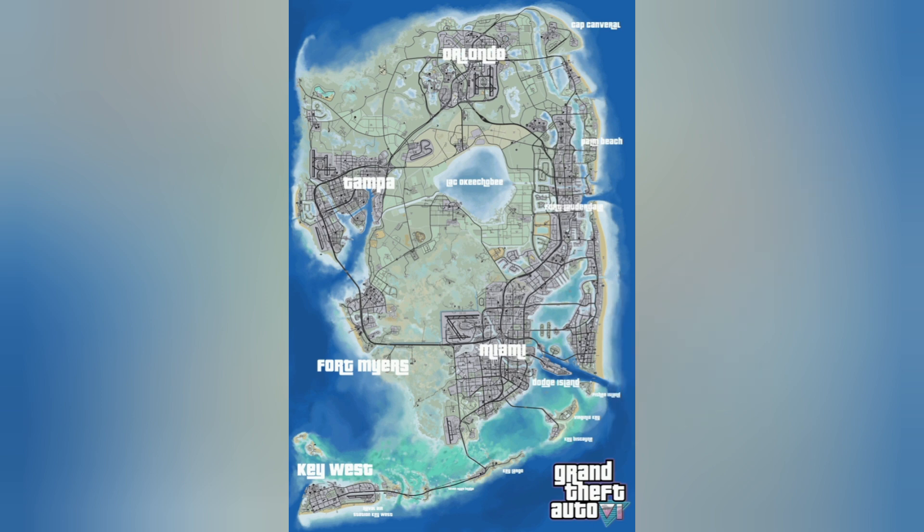It appears that the image has been edited to give subtitles to each part of the map. These subtitles include Miami, Fort Myers, Tampa, Orlando, and Key West, but there are other ones that are simply too small to read. All these names come from Florida, which is what Vice City is based off of.